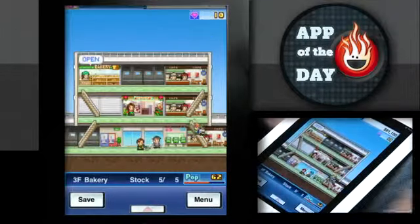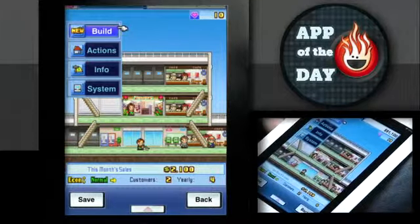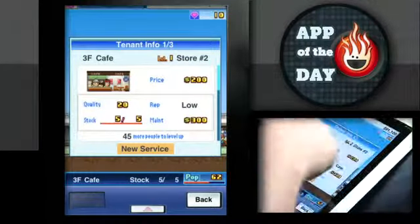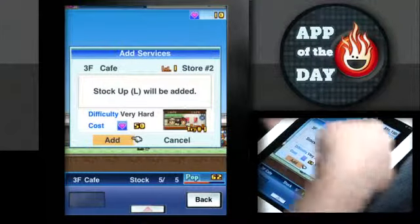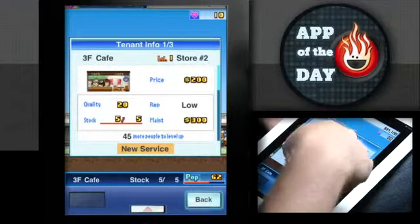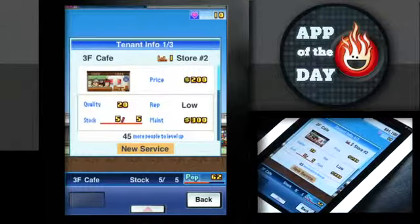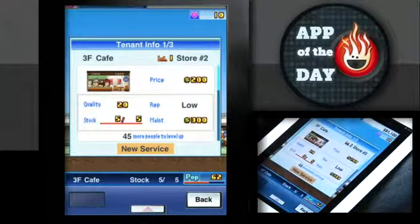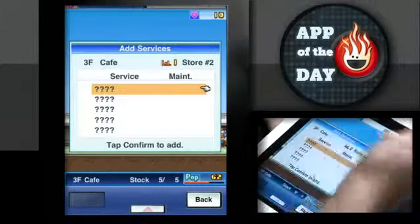There's no computer store yet — we aren't that far. Each store starts with a stock level. For small shops it's five of five; for some larger stores it's like 20 things. When you run out at the end of an arbitrary time period — about one month — that store closes and you can't make more money off it. But it gets resupplied.